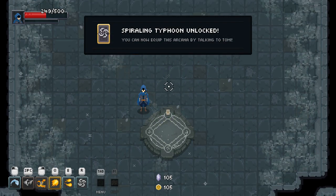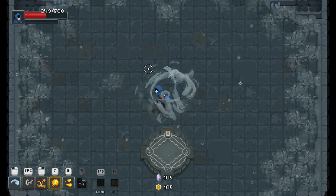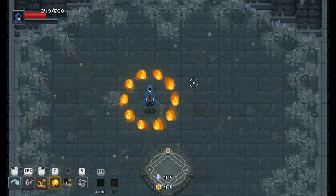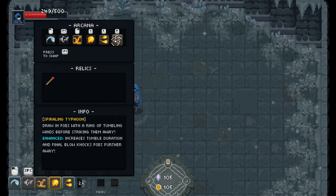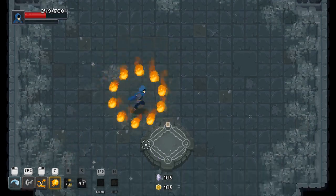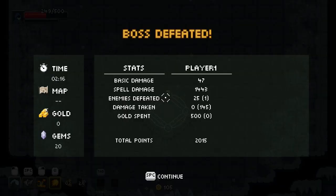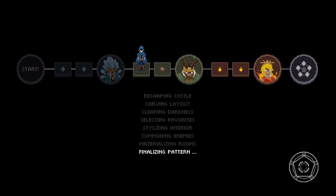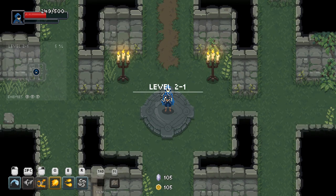What the fuck is that? I forgot about our E ability — that definitely was useful. Drawing to pose with the ring of tumbling wings before striking them away. Enhanced increased tumbling duration — it knocks them further away. This is like sort of a knockback in the direction you're facing. So that is the first boss we've completed. We're going to keep going though — I will end the video once we die. Then the next one, maybe we'll be a little more prepared.